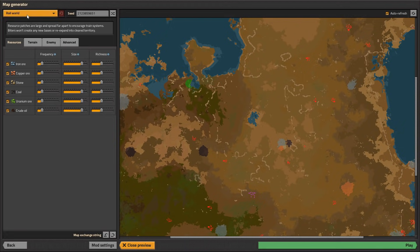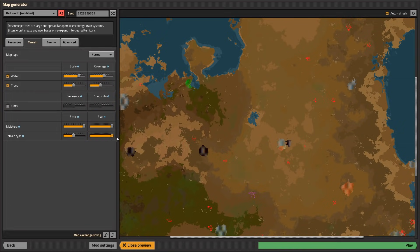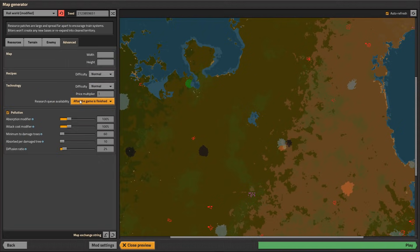Let's have a look at the map settings. I want to start with a real world — I found this map and it has what I need. I'm looking for a clumped-up resource patch, oil somewhere, and a big area to build my base. I like this one, but I don't like the brown surroundings. We're obviously going to take out cliffs because I absolutely hate cliffs. On enemies, that's fine, but I'm going to give myself a bit bigger starter area because I need to spread out and focus mainly on building. We'll also enable Research Queue.